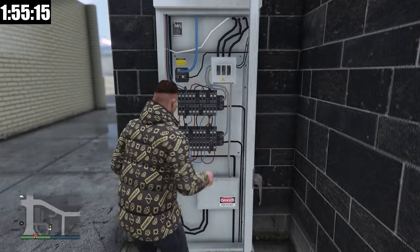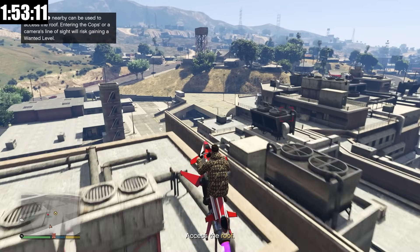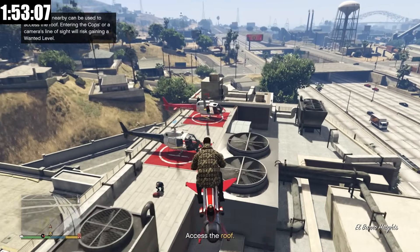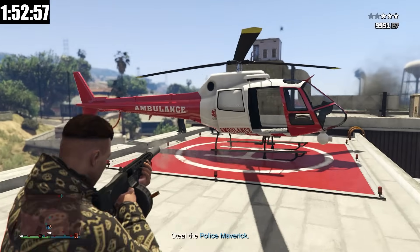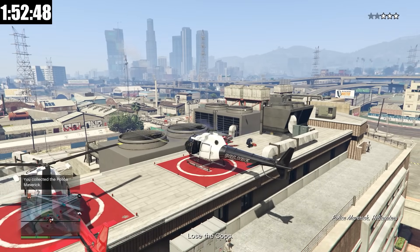We're here at the Weasel News Station, and now we have to hack the signal box to figure out where the helicopter is. All right, we have arrived here. There is the helicopter. I could go in stealth, but I'm just going to go in aggressive. We got cops everywhere. I should take out these two guys here. Now we can take the Maverick and lose the cops.